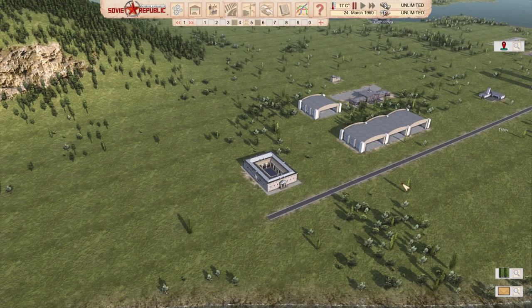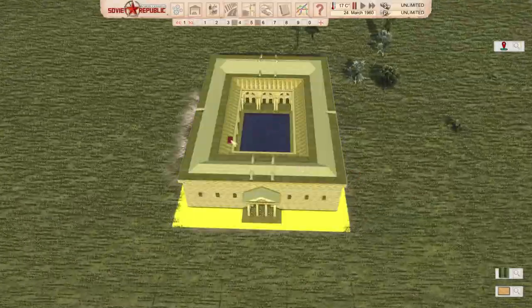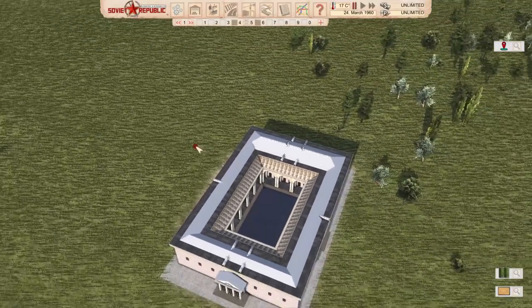First things first: Public Baths by Mr. Marius. It's a swimming pool in the shape of ancient neoclassical public baths. In the game it functions as a sports facility under attractions. You can check out more details there. Now, the most important thing — how does it compare to the vanilla one? This looks actually absolutely beautiful.